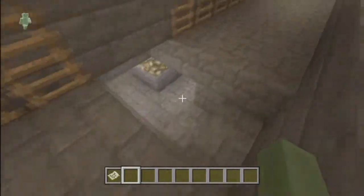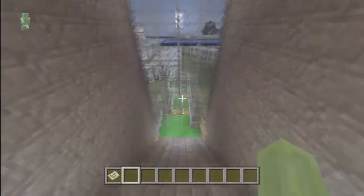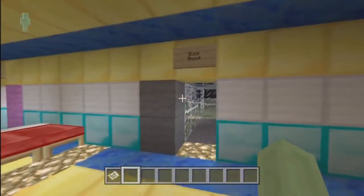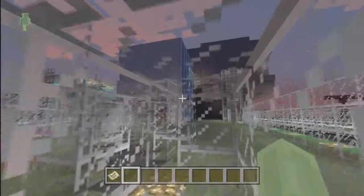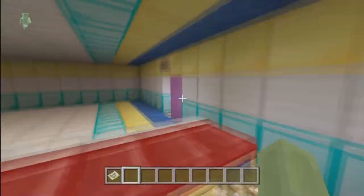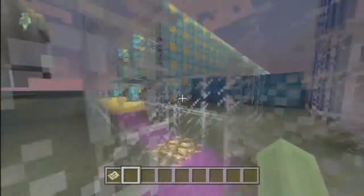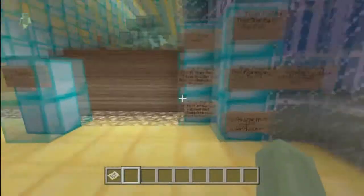If you guys have played Halo 3, you'll know what this is. It's basically a duck hunt where there's one hunter and then many ducks — they have to run across platforms and try to go and kill the hunter. There's also duck shoot, where you press a button, ducks fall, and then you kill them before they fall down to the ground.